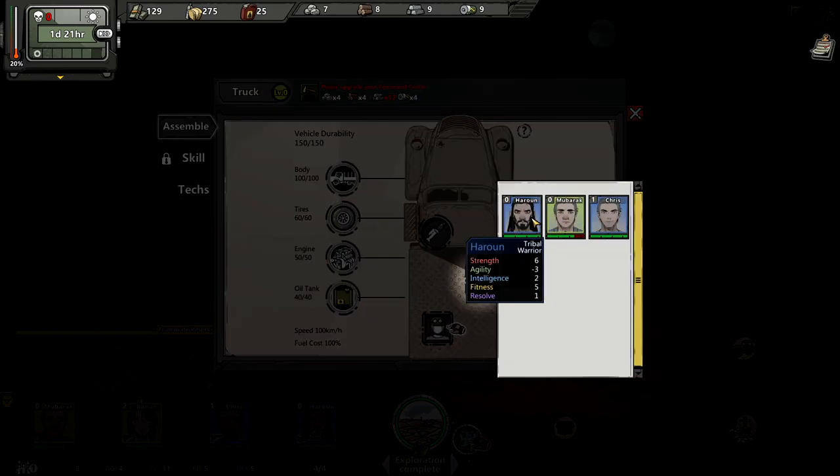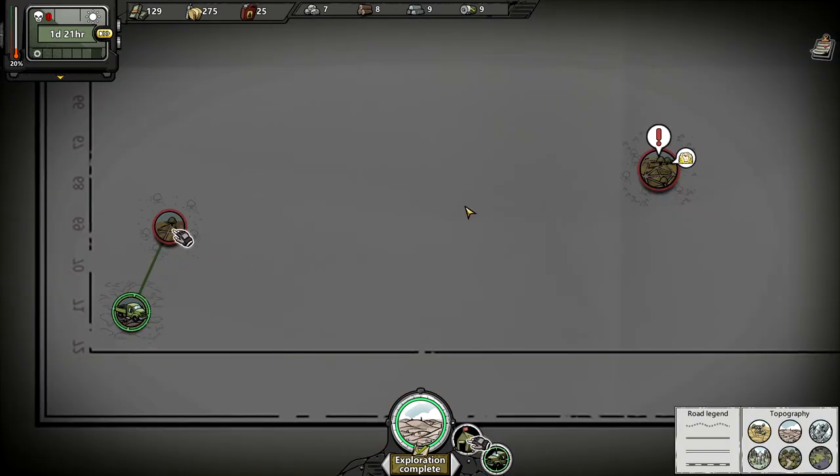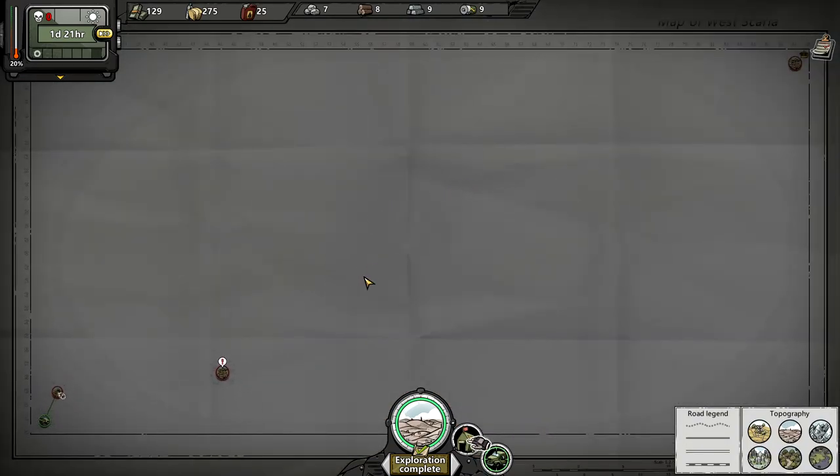Usually this spot is reserved for Harun and this one for Chris. This changes all the time, so if you're lucky enough to get your first mission over here, it will be much better because you can just complete the mission and have a very high level, then do the rest of the map. So this is 50% of the map. This is the first part, the second, the third, and the final one. The goal is to clear the first part of the map around day 40 or 50, so we'll need a lot of speed.